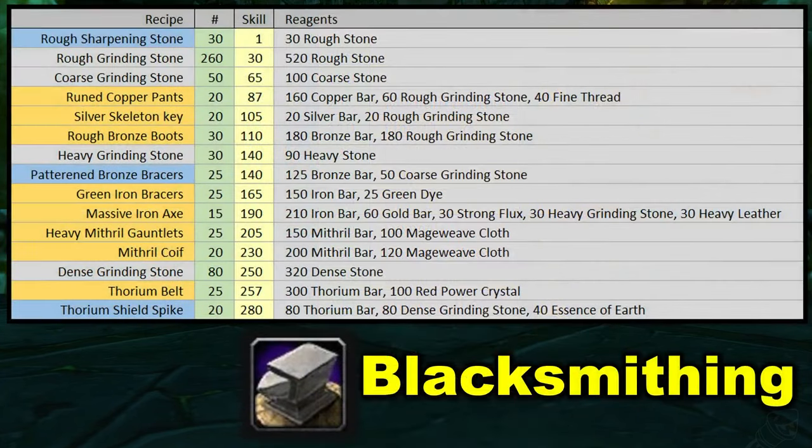Next up we have blacksmithing, starting out with rough sharpening stone — another filler item. We need to get up to our grinding stones, and it is a lot of grinding stones. Be sure to train journeyman blacksmithing before you craft all these rough grinding stones, because you're going to be able to skill up beyond the 75 limit you have initially. So don't go AFK while crafting the rough grinding stones. After the rough grinding stones come the coarse grinding stones, and then you'll finally be able to move into the first waylaid supply item. Then you're looking for heavy grinding stone, and patterned bronze bracers is another filler item.